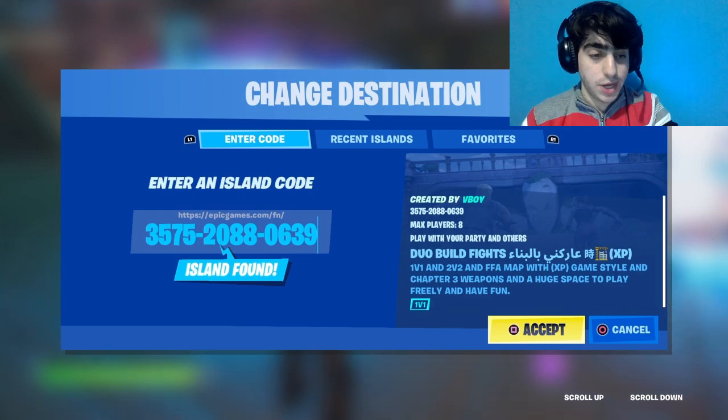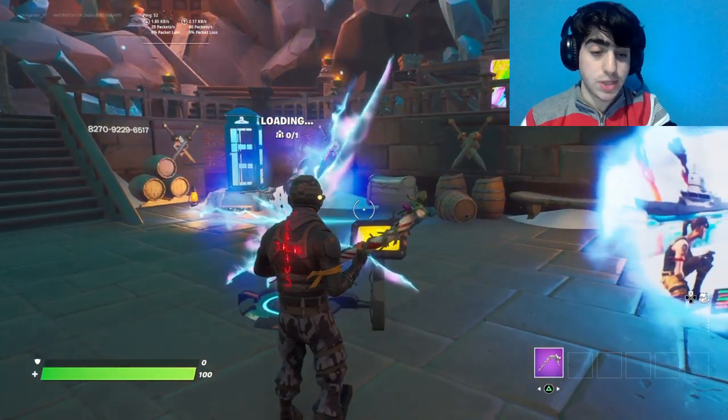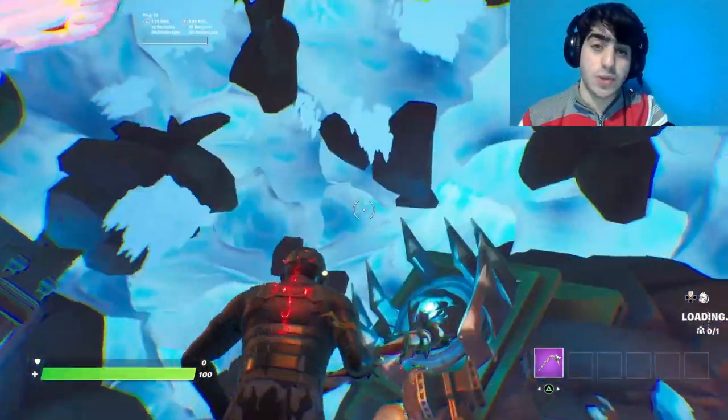Once you go into Creative, put the codes in: 3575-2088-0639, then press the Accept button. Once you're in the island, make sure to start the game.